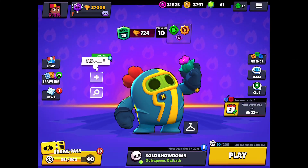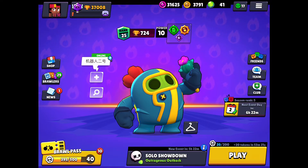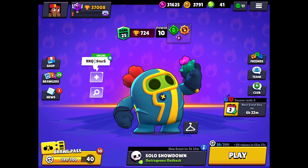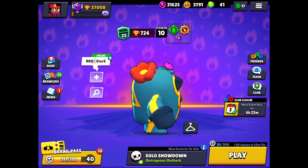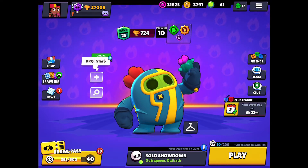Hello everyone, in today's video I'm going to share the new skin of Spike — Pro Spike. This new skin costs 49 gems and is super cool. Now I'm going to show you its attack and movement.